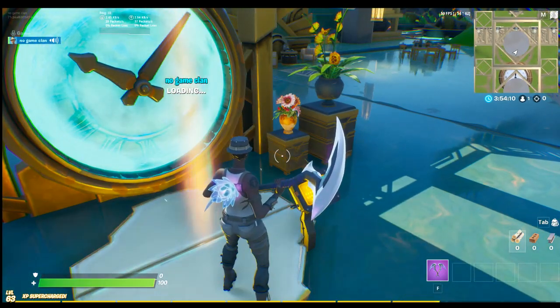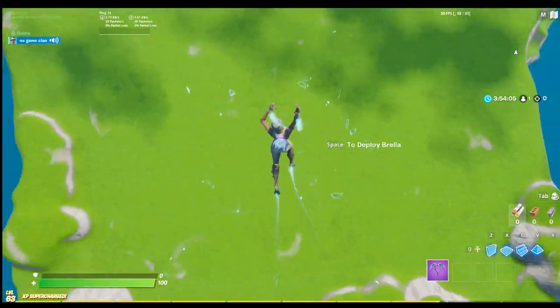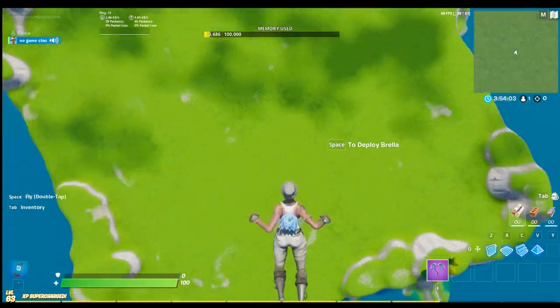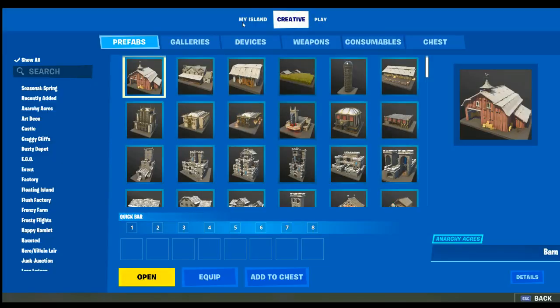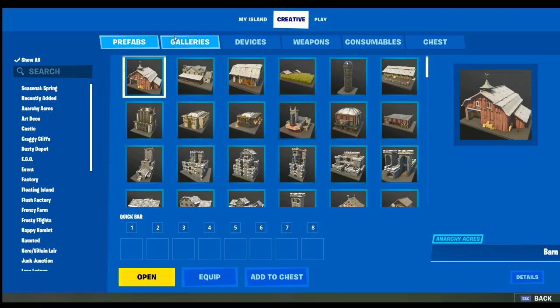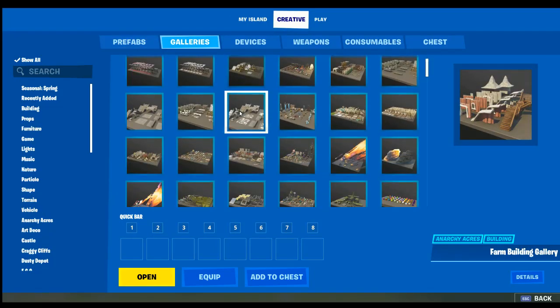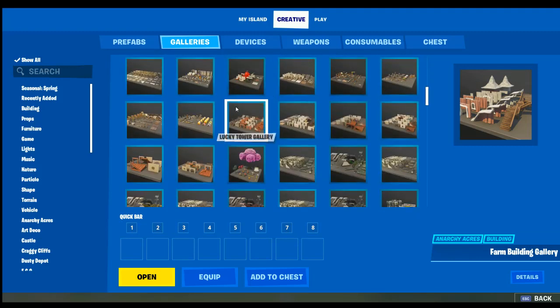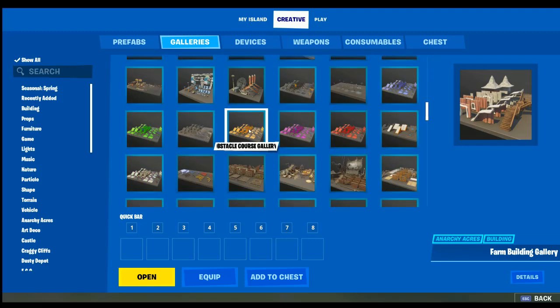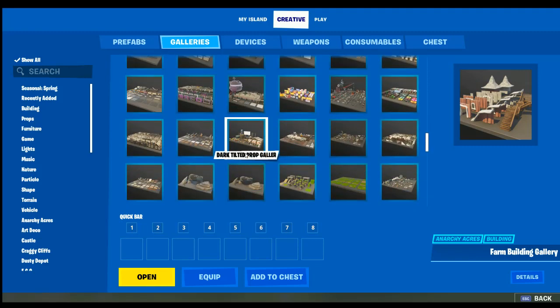So you want to copy these steps — there are only a couple of steps, it's so easy to make a 1v1. You want to go to Creative, then go to Galleries, scroll all the way down, and you'll find this.